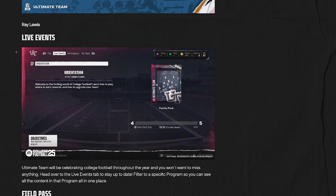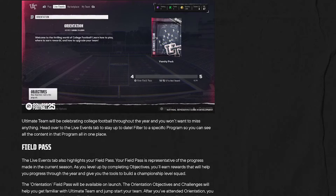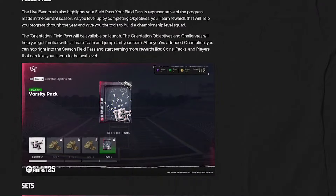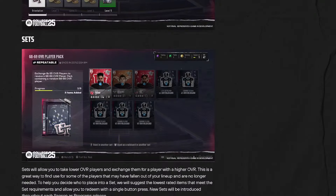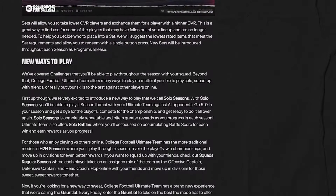We've got Live Events as well, which we know and will really like. There's a Varsity Pack — I'm guessing that's from the beginning of the game. Ultimate Team will celebrate college football throughout the year and you won't want to miss anything. Head to the Live Events tab to stay up to date and filter to a specific program to see all content in one place. Sets are also there, same as we already know from Ultimate Team.